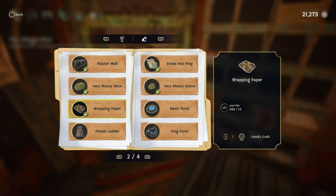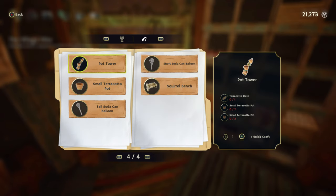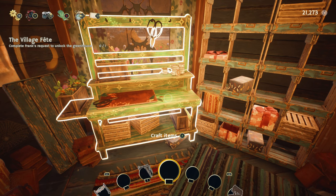For Frank's order, the flower ladder just needs sticks, which I found actually outside in the grassy area between the gardens and the road. The large flower garland — I believe it was the large he wanted — you just need the white picket fence post, which you can buy from Leslie, and the wrapper. I think we needed a few of those.